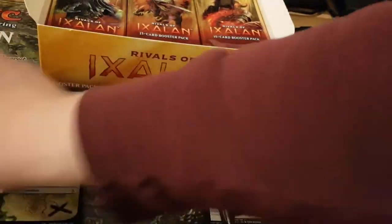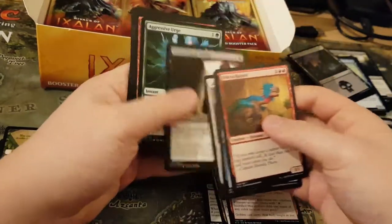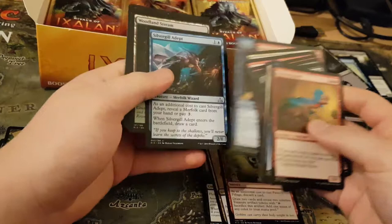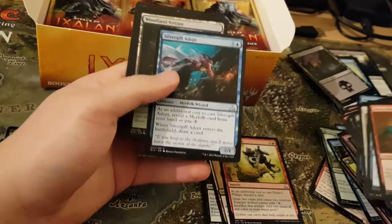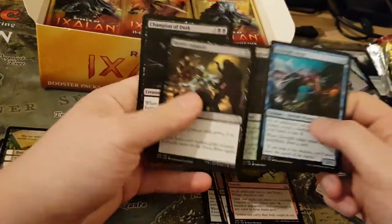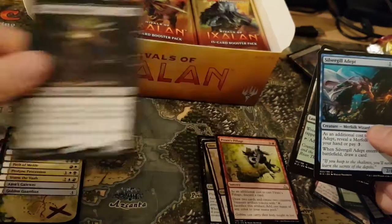Fairly alright, it's not too bad. Probably not a first pick. This is going to get Payton Merfolk a lot — Silver Class of that. Woodland Stream, Reverb Ambush, and Champion of Dusk. Good for the Vampire deck.